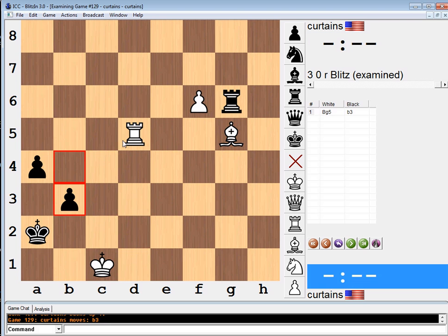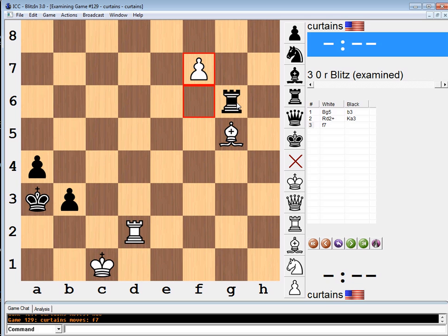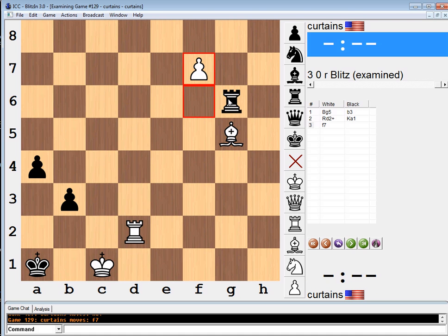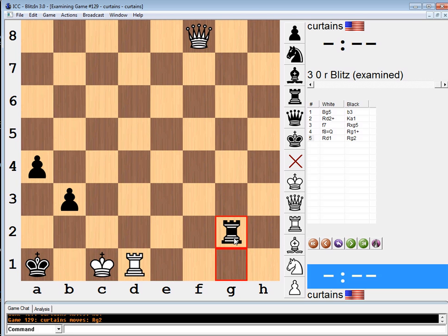Let's say b3 again — rook to d2. If king a3, I don't even see the point. Just f7? That doesn't seem very logical to me. So probably king a1. And then let's look at f7 — maybe it's not the right move, but it looks pretty normal. Rook takes, pawn takes, rook g1, rook d1. Honestly, maybe even this move is interesting, threatening b2. It's not super easy to get out of that.